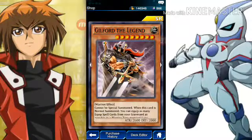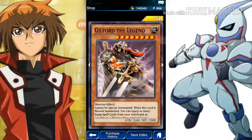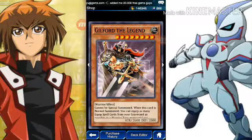We have Guilford the Legend, which is obviously the boss of this pack. Cannot be special summoned. When this card is normal summoned on the field, you can equip as many equip spells from your graveyard as possible. So it's a good card if you really pumped up a monster — like at 2800 attack because you pumped it up with a lucky axe or something. Really good if you have some equip spells.